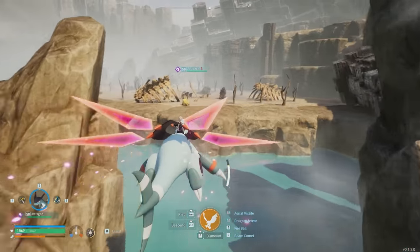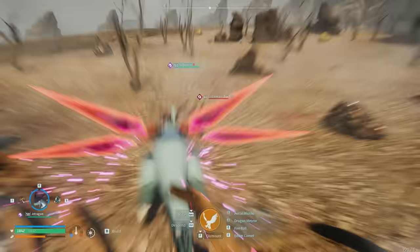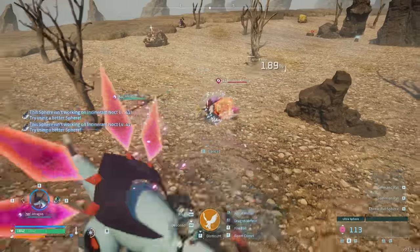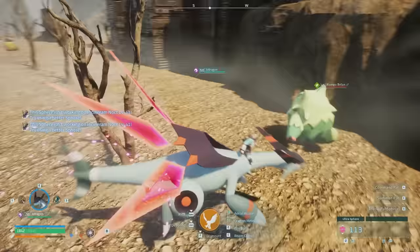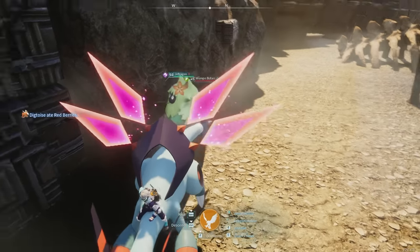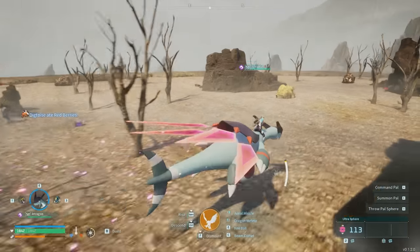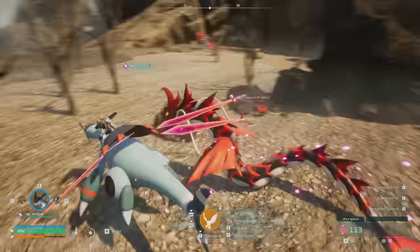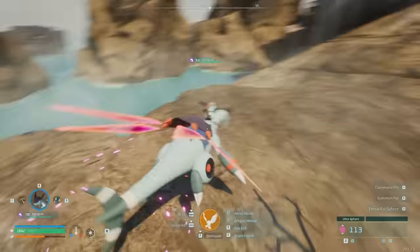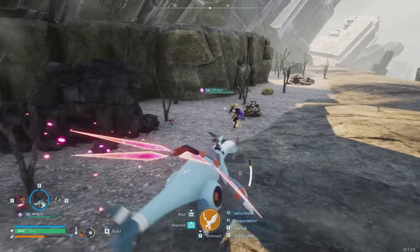If you come here at night there is a chance for different types of pals to spawn. On this island we've actually got Incinerams — Incinerams are insanely good. We've also got a Wumpo Botan, which I've never actually seen before. There's a Germantide, and Ignis the flame dragon — I'm pretty sure there's a water version as well — and a boss somewhere on the map.